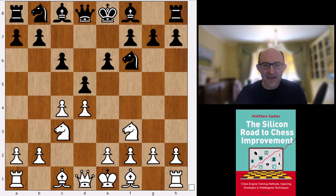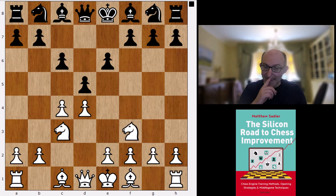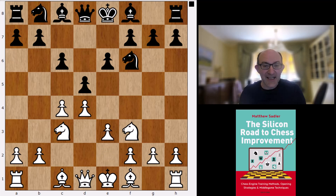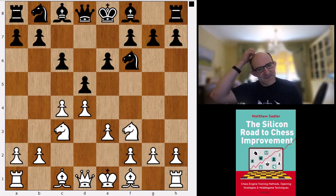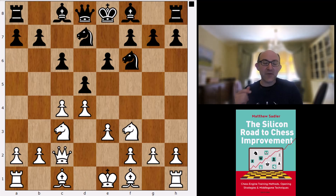There are quite a few interesting things here: there's e4 that we'll look at, and Nf3 as well — and actually Nf3 is Stockfish's main choice. Now Nf6, not d×c4 which is the Noteboom. And now e3 — yes, the semi-Slav. It plays 5.e3, not the sharpest Bg5 lines which have really always been chosen by the engines. And then Nbd7, Qc2.